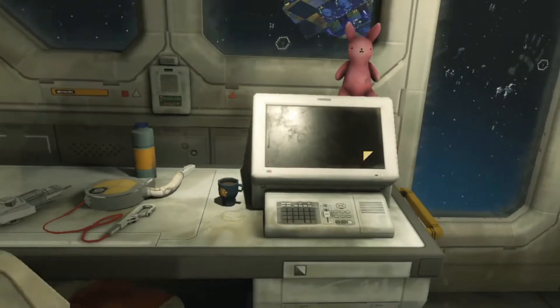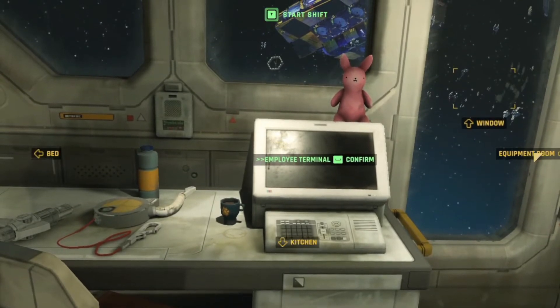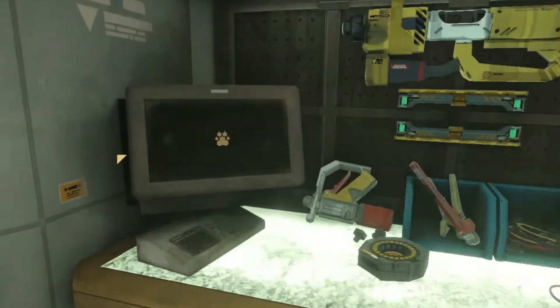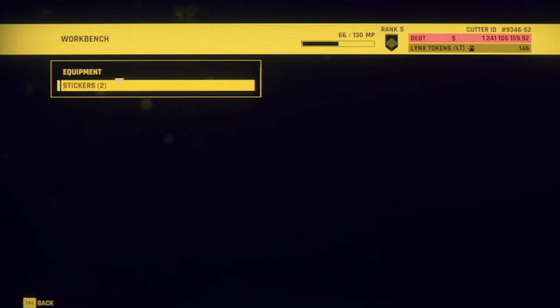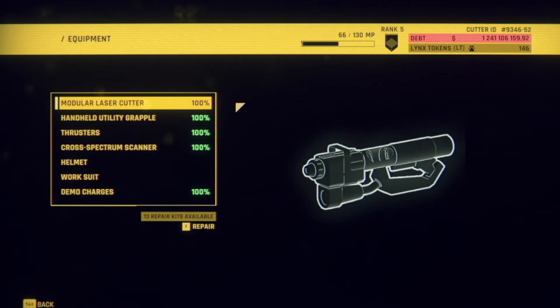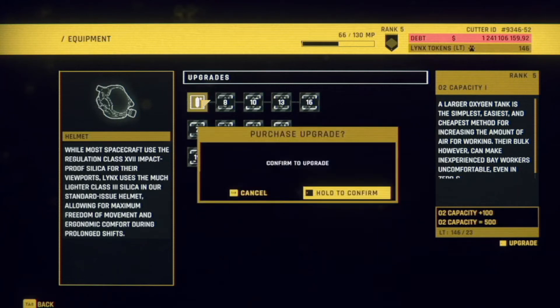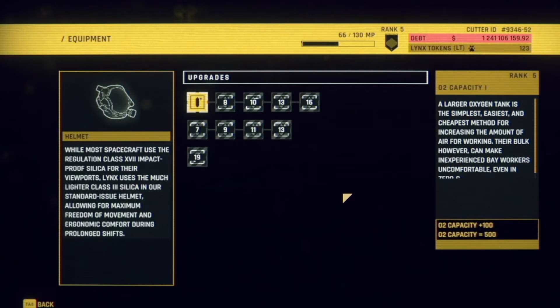The first thing that I'm really interested in getting is to try and get the oxygen upgrade for my helmet. Let's have a quick look. Equipment wise, helmet - yes, there we go. That's about 23 points, so it's going to increase our capacity by 100 to 500. Oh yes, that I will take.